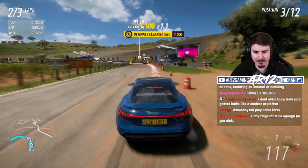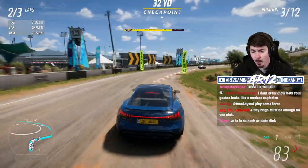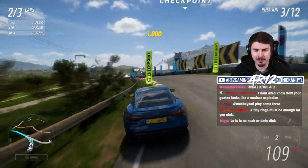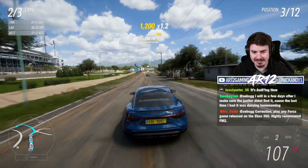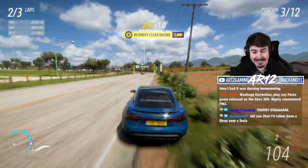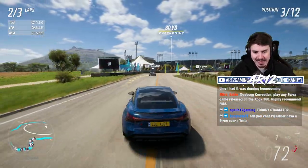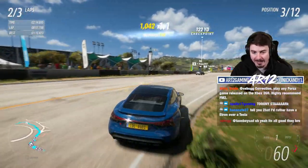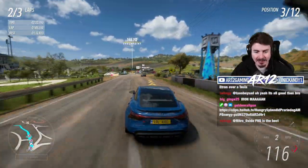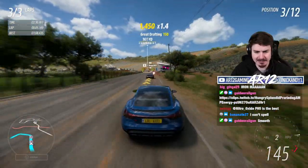Ever since this thing came out, Audi has been trying to advertise it and make it seem more special than it actually is. That's why in 2019 they called up Disney and wanted to do some advertising with the Avengers. During the filming of Endgame in 2018 and 2019, the e-tron wasn't actually a thing — they used an all-black Audi e-tron that Audi had to build before they were ready. It was basically a rolling shell but it did actually work. If you see the e-tron in Endgame, just know that is the first e-tron ever made.